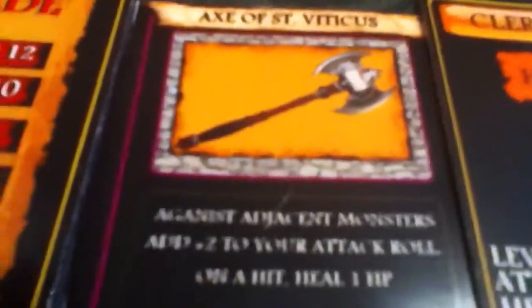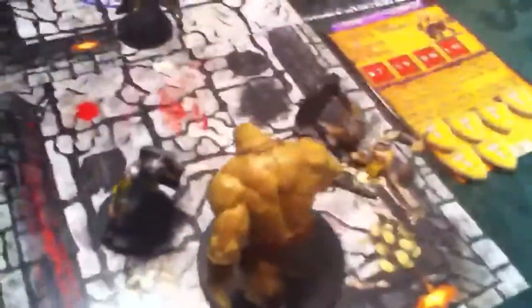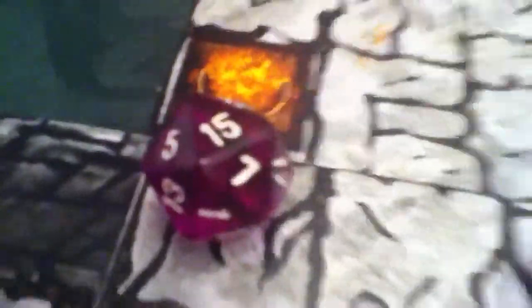Now the cleric can attack. He's got the Ax of St. Viticus, but you have to be adjacent to use that, so he's just going to get the plus 2. We're going to do healing strike, and if we hit, we will heal the warrior. He does 1 — he does hit the ogre for 1.